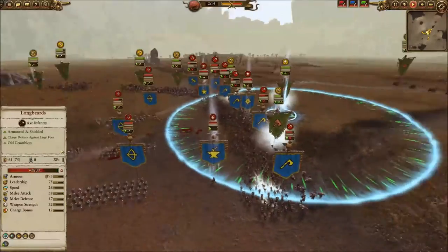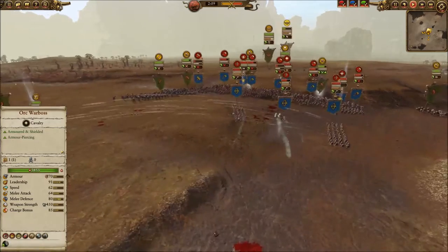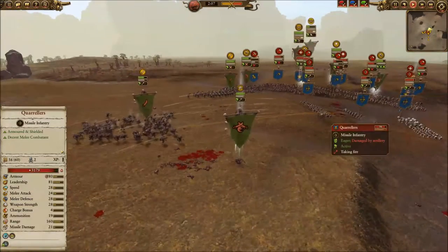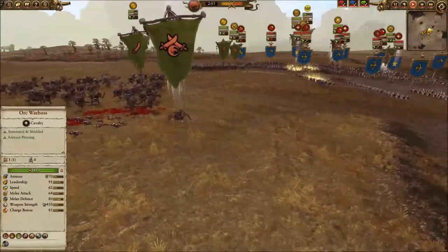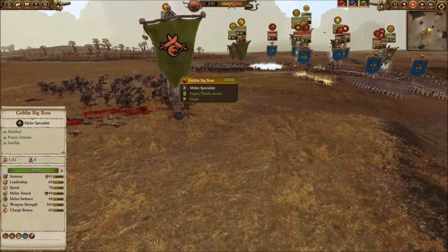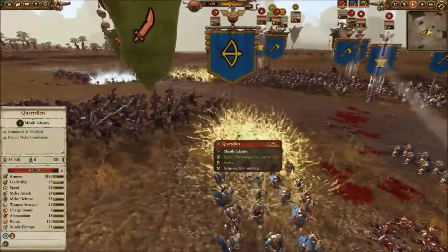Generally they would be, but not against this configuration. You see the Longbeards and the Black Orcs fighting along the front line, trading pretty evenly. But the Doomdiver Catapult — one of them is still firing with reckless abandon. Now he's focused firing his Quarrelers, which is quite good. But so is bringing the Orc Biggins around the flank, along with the Goblin Big Boss. It looks like he's going to try to get into these missile units.